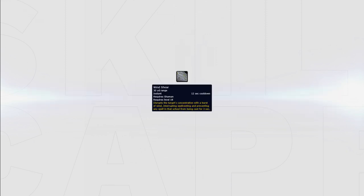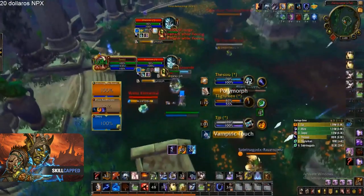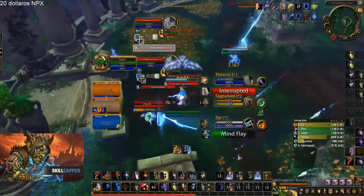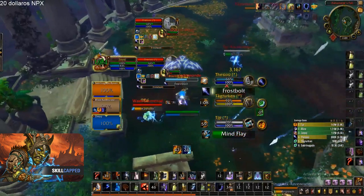Windshear is your normal interrupt that has a 12 second cooldown and a 30 yard range, making it a lot easier to land on targets. Using it on casts such as Polymorph, Fear, or Cyclone is ideal when the enemy team is looking to CC or chain CC your healer, as it will keep your healer free, allowing you to play offensively again.